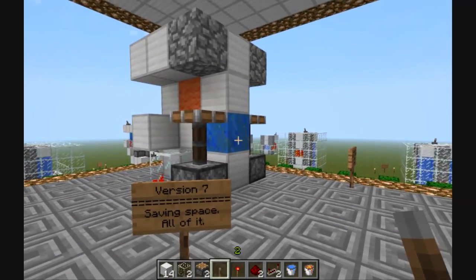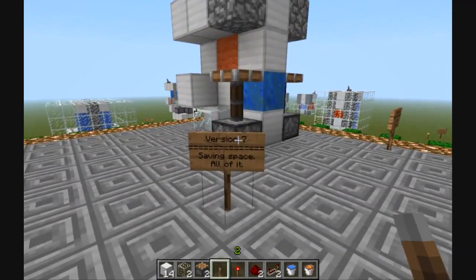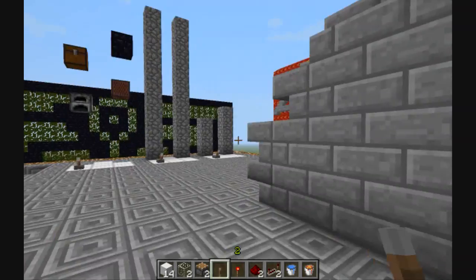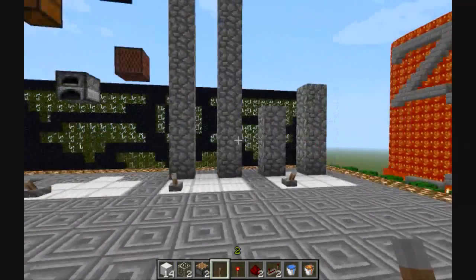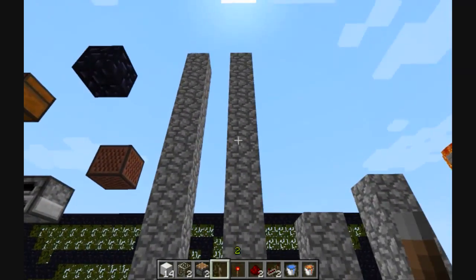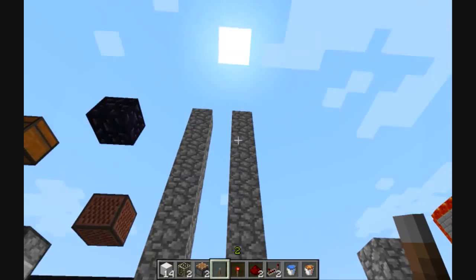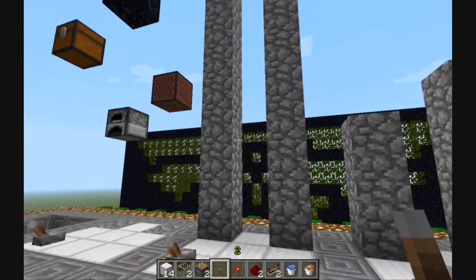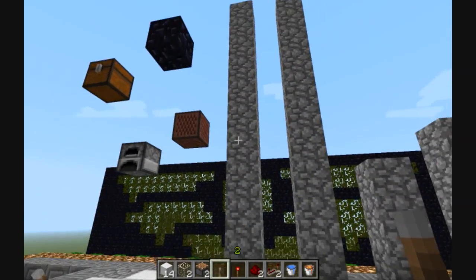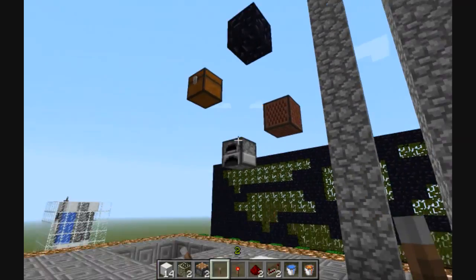Version 7 for me, and it shall be version 4 when I release it on YouTube, such as the video you're watching right now. Here's the maximum height, in case you're interested in how high these pistons can push all this cobblestone. That's the maximum height — it doesn't go any higher, unless you get more pistons to do this weird zigzaggy thing, but that is freaking useless. Here's 4 floating blocks.